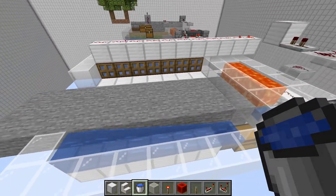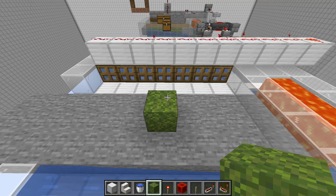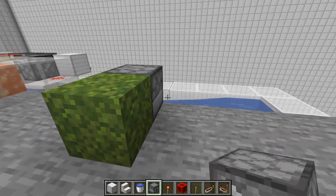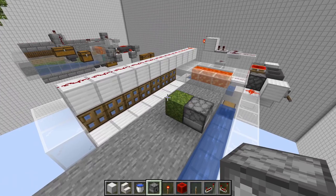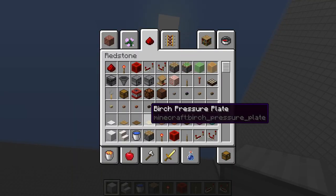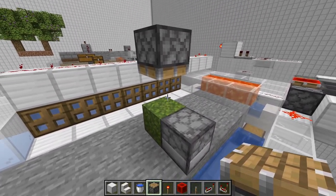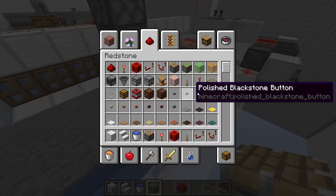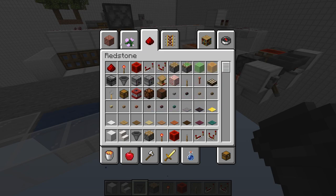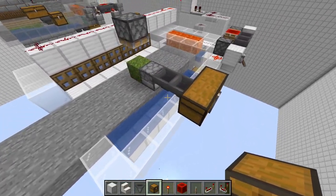Next we're going to put in our bone mealing station. In the center right here, go ahead and put your one moss block just like that. Get a dispenser and have it facing directly into that moss block. Then place a temporary block here, here, and here, and put a regular piston facing downwards - that is going to clear the moss block so that when it gets bone mealed it can spread onto the surrounding blocks. Next take three hoppers and put a chest right here - use a regular chest because it's cheaper - and this is where you're going to supply your bone meal.